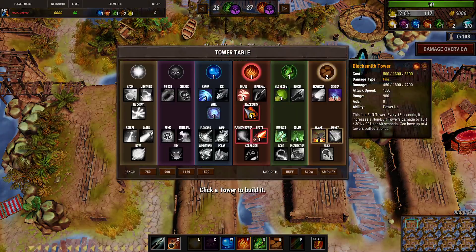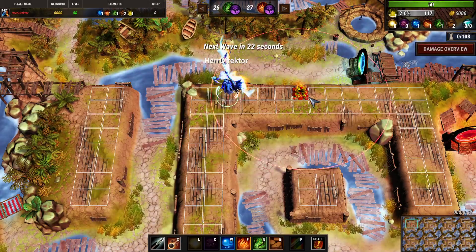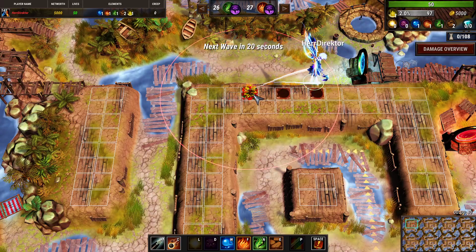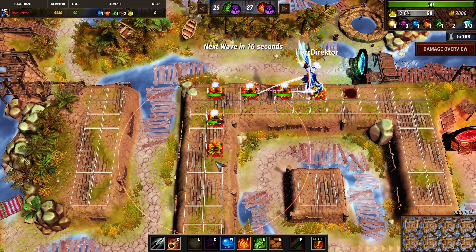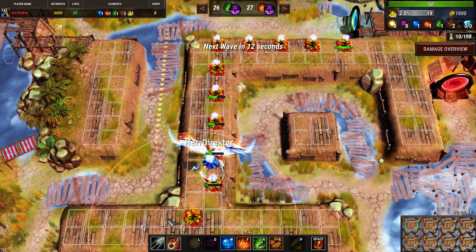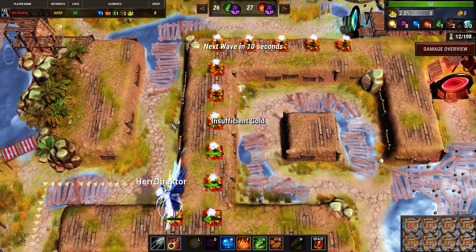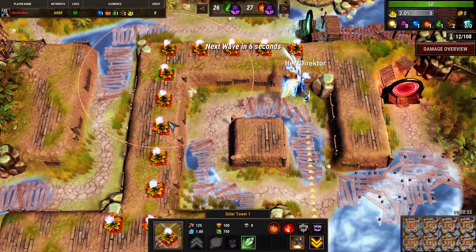The next wave is going to be nature and since it's cursed it's better to have a large number of weaker towers rather than a small number of stronger towers. For this reason I'm not going to be building haste towers but I'm going to be building solar towers instead.